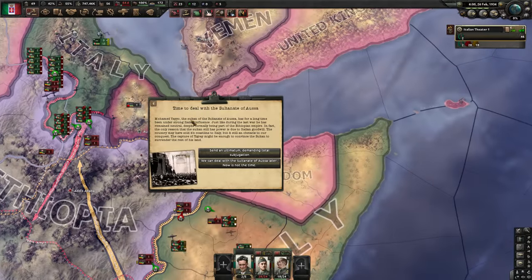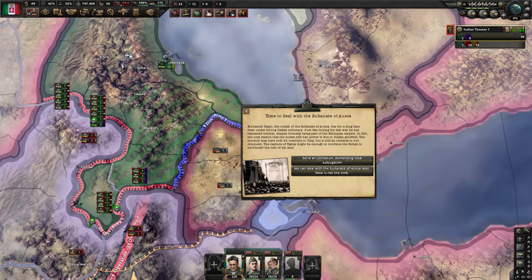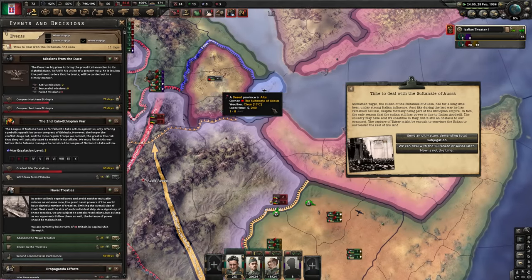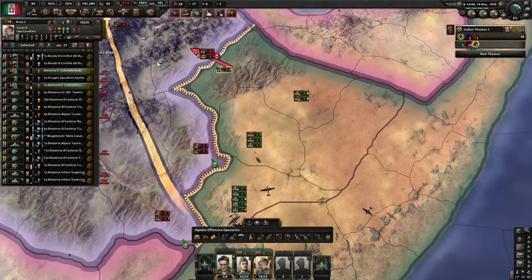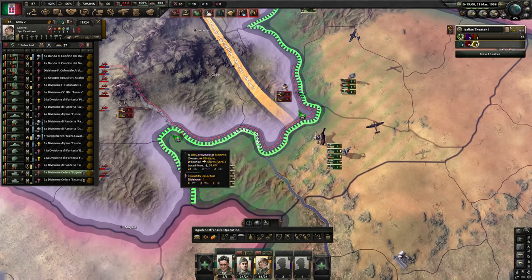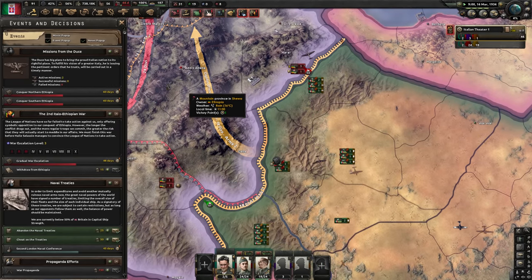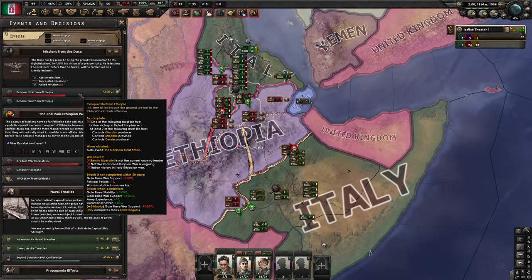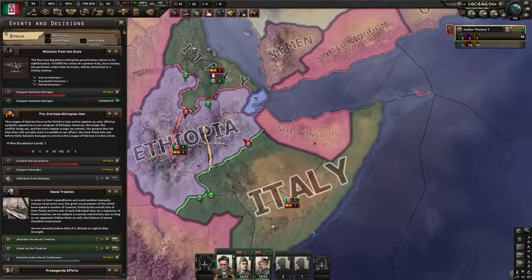Now we finally get to deal with the small new country — we will send the ultimatum. Before we do, I'm going to put some divisions on their border because very bad things could happen if they attack into those two tiles. We have a couple of weeks for this event. On historical focuses, it looks like they just accept annexation, which makes things easy. The front line is now larger, which makes things more difficult for Ethiopia. We only have 60 days to finish if we want the perfect war without any penalties.